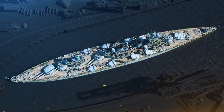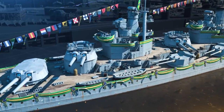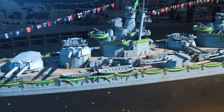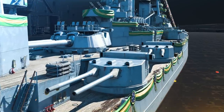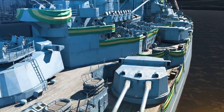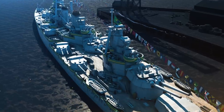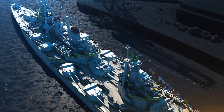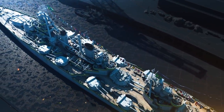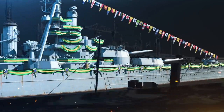The ship features 10 381mm main guns that fire only armor-piercing shells and are housed in five twin turrets. Solid secondary guns — 16 234mm and 10 127mm guns — decent armor protection against high-explosive shells, a sturdy deck, and a well-protected citadel. These are all true features of battleship Atlantico.